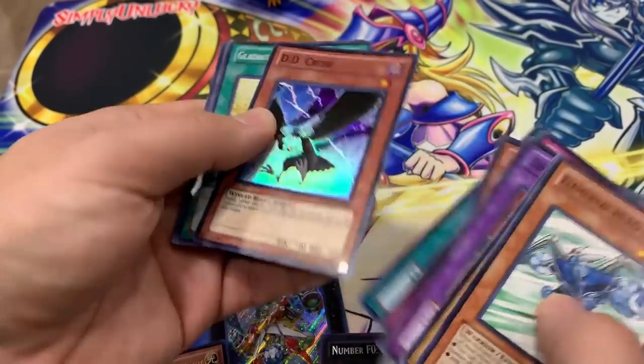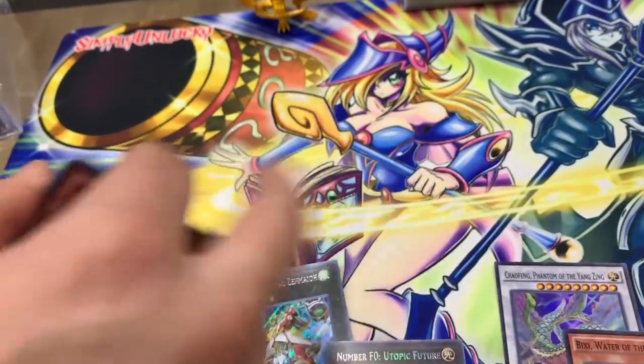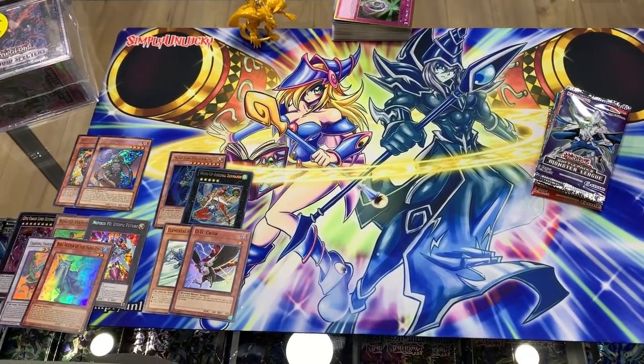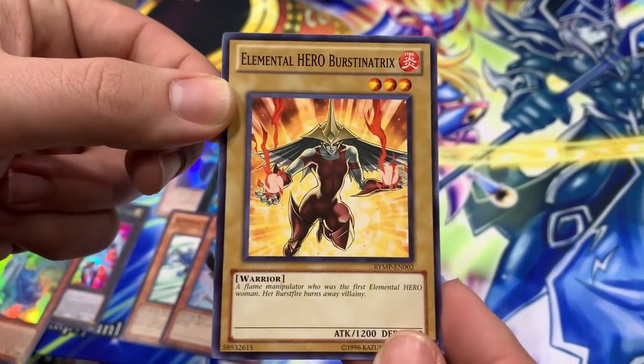And here we go — Raw Yellow Mega Pack again! Elemental Hero Burstinatrix, Stratos — oh baby — Mudball Man, Gladiator Beast War Chariot, Wolf the Lightsworn, Beast Crystal Promise — nice — super rare D.D. Crow — that's cool! Gladiator Beast Respite, Poisonous Snakes, Rainbow Dark Dragon, Grand Convergence. That was really nice. That alternate art Burstinatrix — I love it, she's the Flame Manipulator.